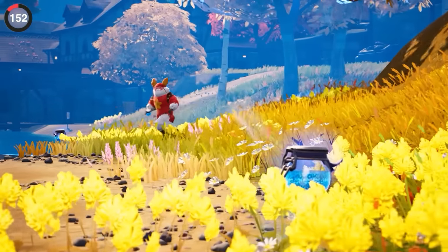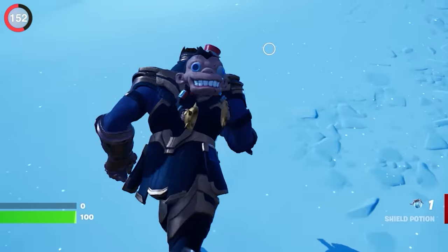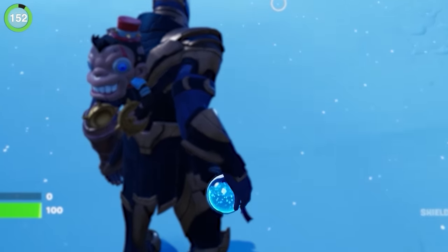You just gotta appreciate the realism in Fortnite. Even something as simple as a drink has so much detail inside of it — running around with a potion in your hand, you can actually see the liquid sloshing around as it forms bubbles from the gas.